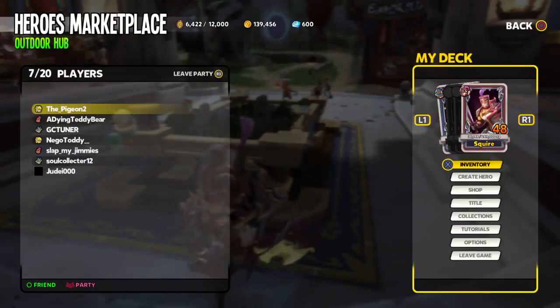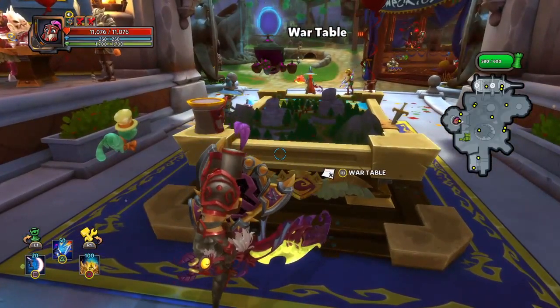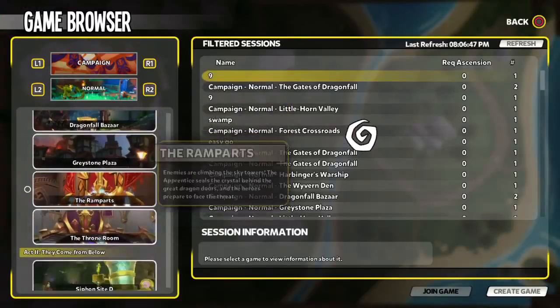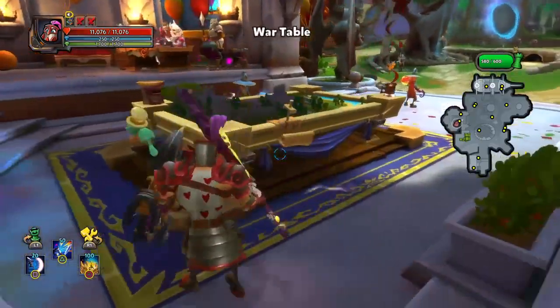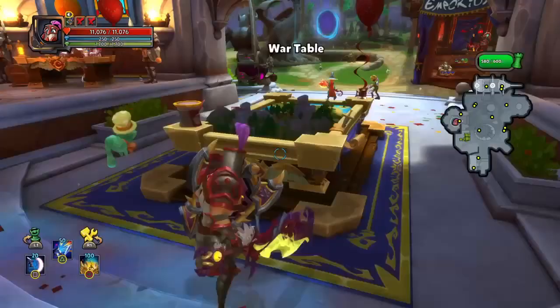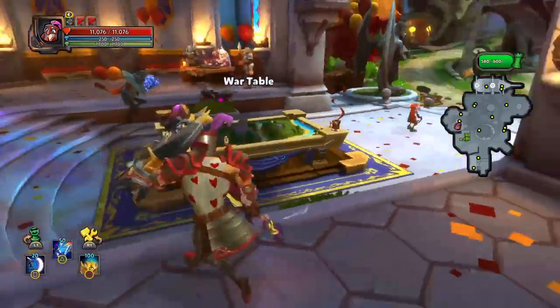How do you get gold fast? An easy way: let's say you beat the whole campaign and you don't waste any gold — I wasted like a hundred thousand — so you get about 200-plus K gold from doing the whole campaign without wasting.